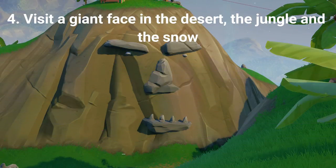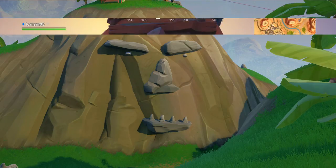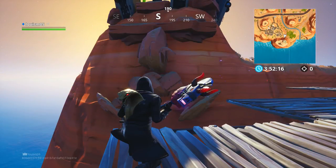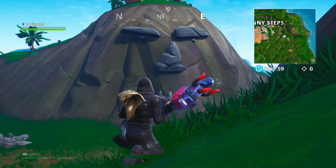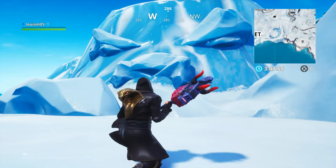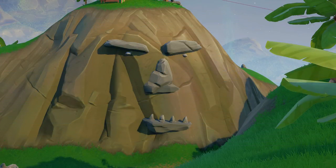The fourth challenge is to visit a giant face in the desert, the jungle, and the snow. The face in the sand is on the RV mountain south of Paradise Palms. The face in the jungle is on the mountain east of Sunny Steps. And the face in the snow is on the mountain east of Happy Hamlet. All you have to do is go up to the faces and you should be granted 5 Battle Stars or 500 XP if at tier 100.